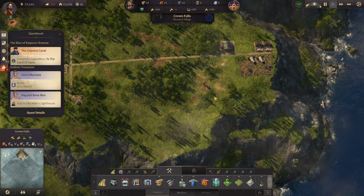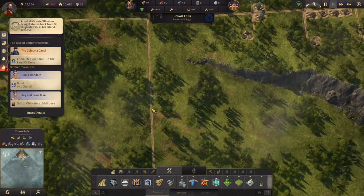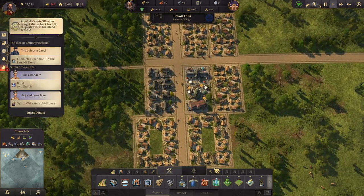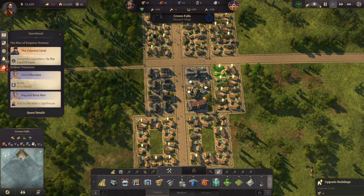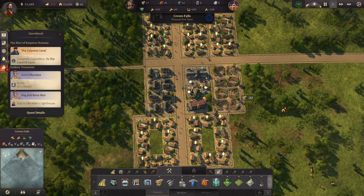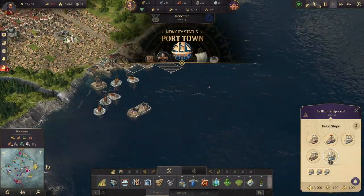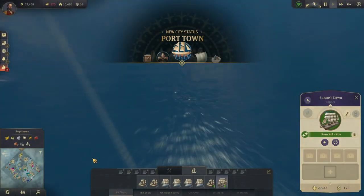Let's build that over here and then we can upgrade. So that's that, and then we need some more workers. Let's upgrade you guys, and then back to the old world - actually let's head back to the new world.